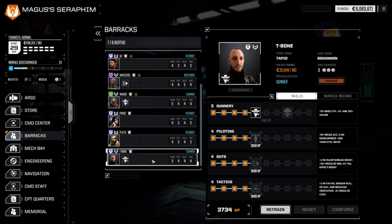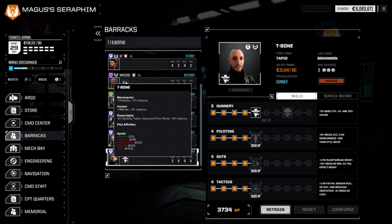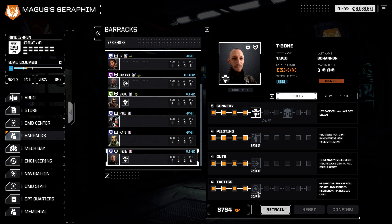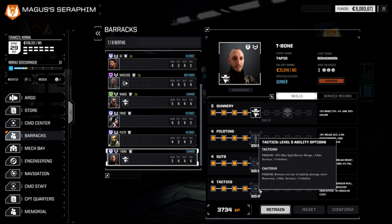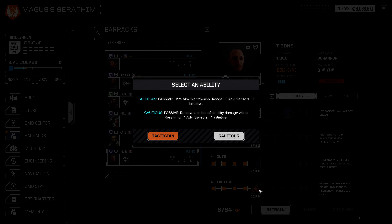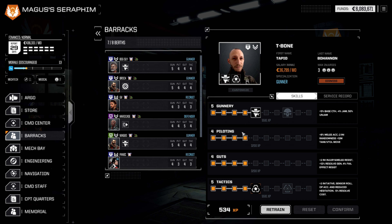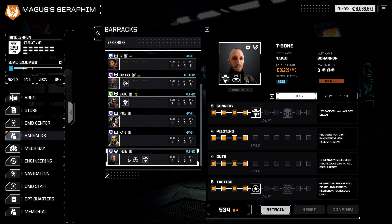Magus doesn't need anything. T-Bone does though. T-Bone actually gets a second ability here if we choose to give him one. T-Bone is, of course, our Apollo pilot — very into missile boats. I'm going to take Tactics here: plus 15% max sight and sensor range, plus one advantage to sensor rolls, plus one initiative. We're going to take Tactician for this guy.